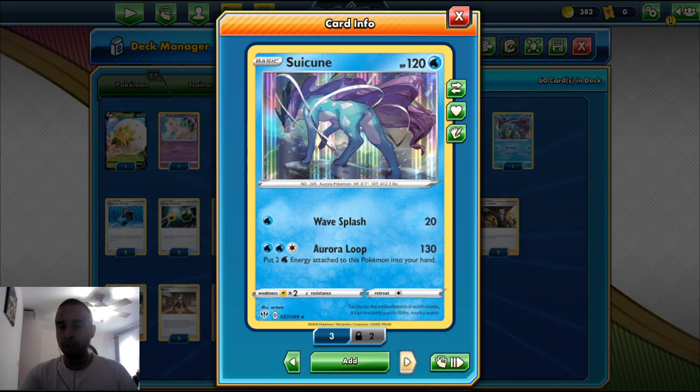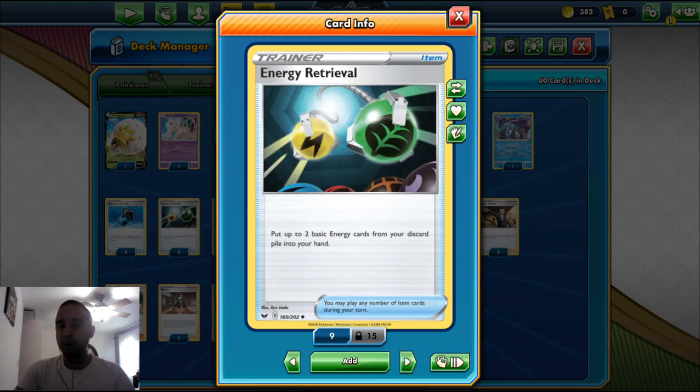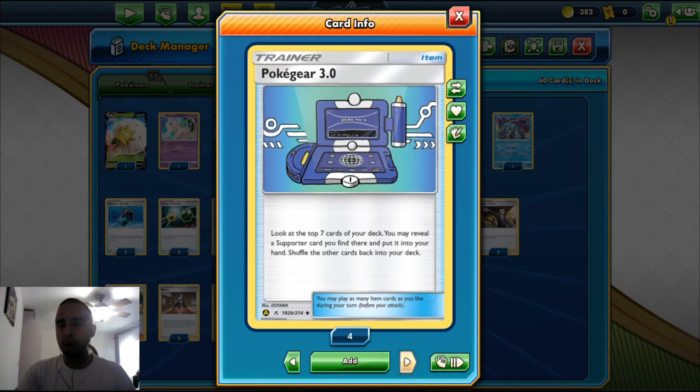Now for the Supporters, Trainers, Items, and Stadiums. We play two Capacious Bucket — you search your deck for two Water Energy cards and put them in your hand. Good way to get energy to work with Frosmoth so you can attach two Water Energy and get an attack in. We also play two Energy Retrieval to put two basic Energy cards from the discard pile to your hand, and two Poke Gear 3.0 to look at the top seven cards and find a Supporter — a good way to find Supporters when we need one.